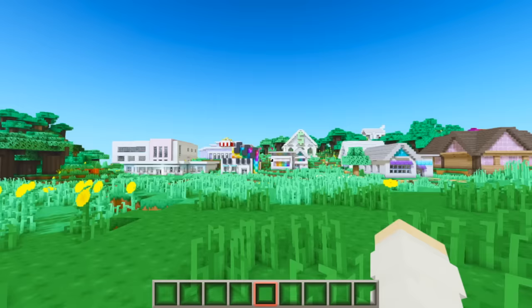Another big build we had was the school. We have a fun little rainbow bridge leading to the school, and inside there's a little lounge area, lockers everywhere, a little main office, a little computer lab, a library full of books and studious things, more lockers, a little cafeteria, and a gym.